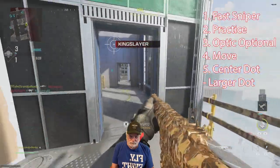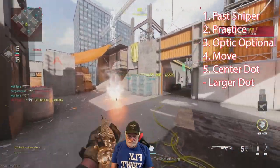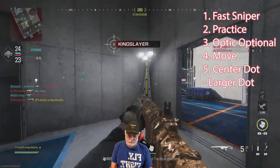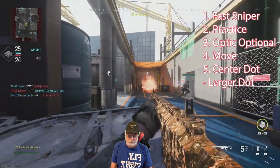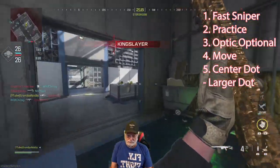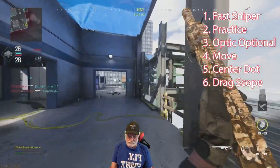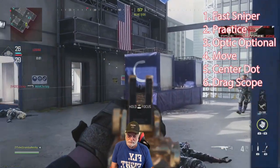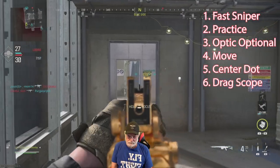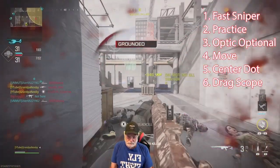Put the aiming dot — see the aiming dot in the center? You can change the size of that dot on your reticle to medium or large. What that does is allow you to put the dot in the middle of the screen, then move it to the enemy, and you'll be a lot more accurate. Next, drag the scope: if the dot isn't on the enemy, pull your scope over to the enemy. A lot of times aim assist will kick in there — pull the trigger and you've got the kill.